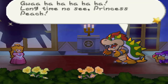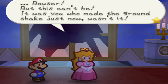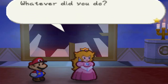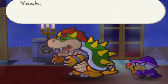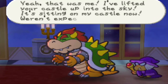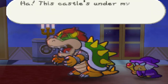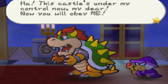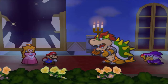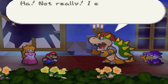Gwahaha! Long time no see, Princess Peach. Bowser, but this can't be — it was you who made the ground shake just now, wasn't it? Whatever did you do? Yeah, that was me. I lifted your castle up into the sky — it's sitting on my castle now. Weren't expecting that, huh? I am bad with voices! This castle's under my control now, my dear. Now you will obey me. It's Mario! What a shock! Not really.